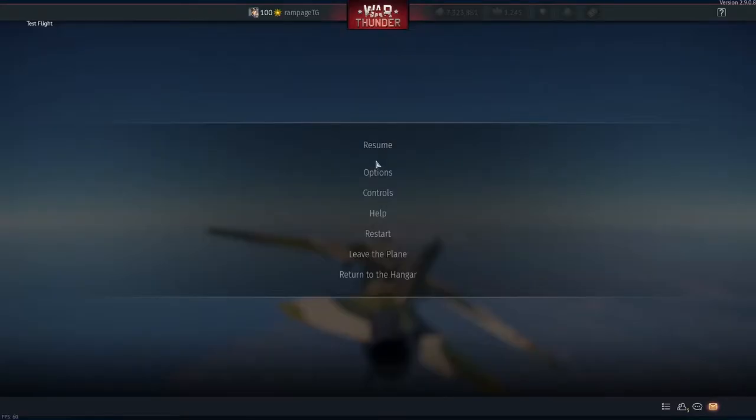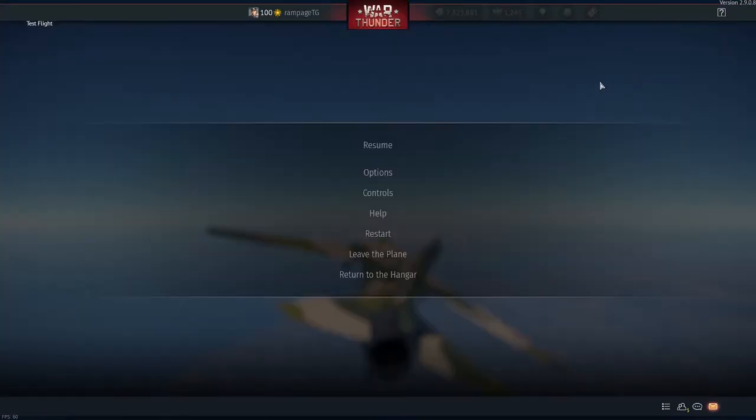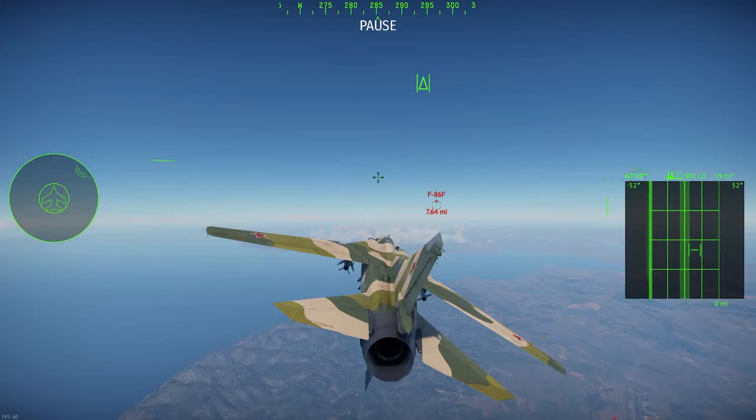Over here on the right we have our main radar display. I currently have mine set to a square — yours might be set to a pie-shaped pizza slice. To switch to the square, go into options under air battle settings and find 'use rectangular radar indicator' — set that to yes. On the top left of the radar indicator we have the azimuth we're currently scanning: 60 degrees with 9 degrees up and down, so about 30 degrees left, 30 degrees right, and four and a half degrees up and down.